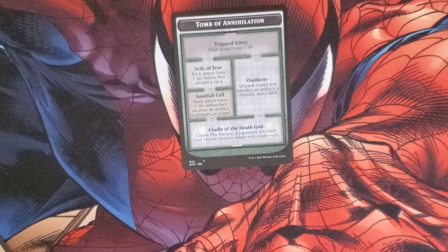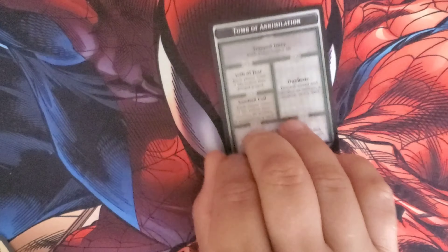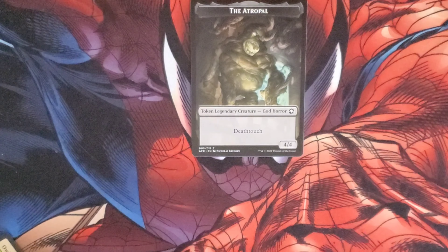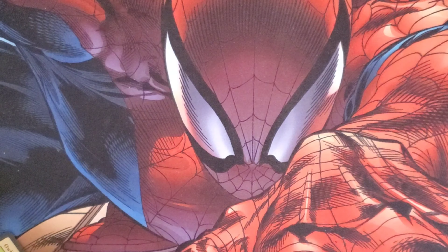Our token is the Tomb of Annihilation. Finishing that dungeon, we end up getting a creature with Deathtouch — a 4/4 body, a God of Horror. Not bad at all.